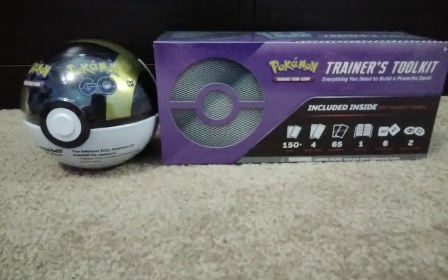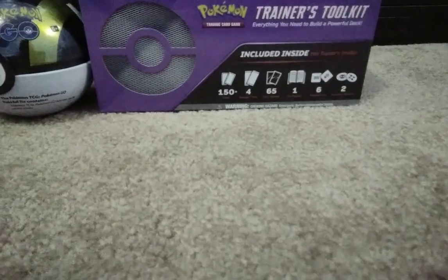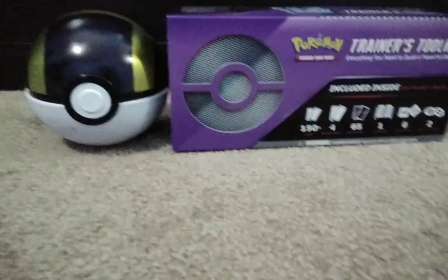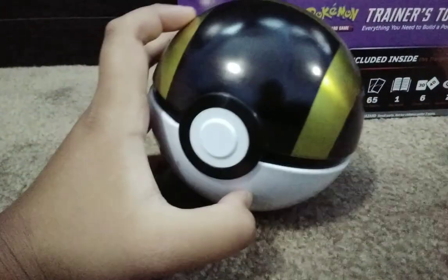Hello! We're going to open these two things — an Ultra Ball tin for $10 and a Trainer Toolkit for $20. It's the 2022 Trainer Toolkit; it comes with Lumineon V and Pokemon GO cards. Like and subscribe! Now let's go for this Ultra Ball tin first.